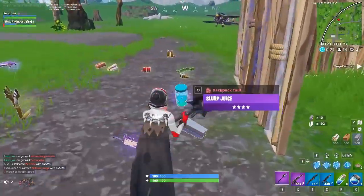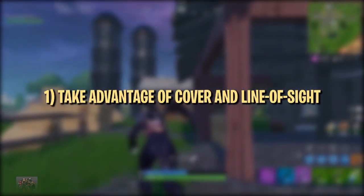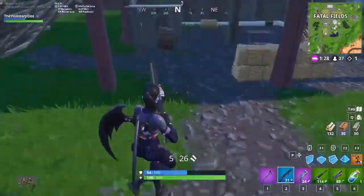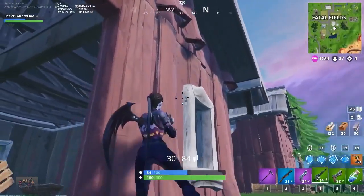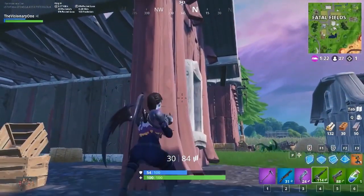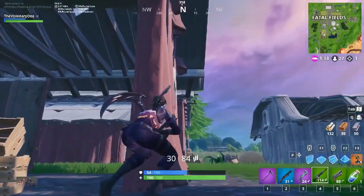Without wasting any more time, let's get started. When you're on the low ground, don't give the player on the high ground free shots by running around in the open. Take advantage of builds for cover, use them to break line of sight with enemies, and force them to take a different angle or drop down. This is one of the only ways that a person on the low ground can control the fight and force the player with the height to react.